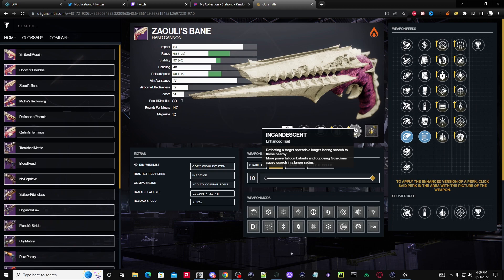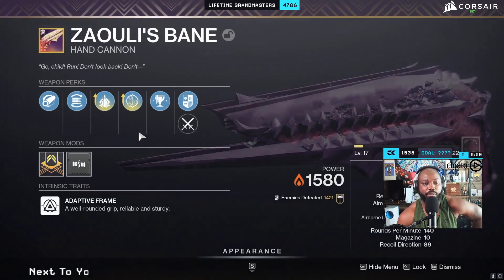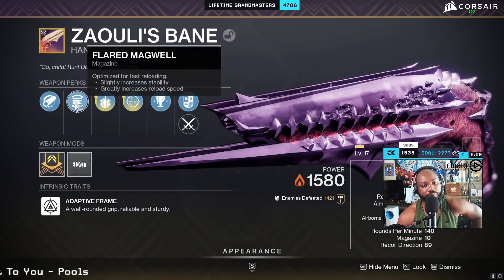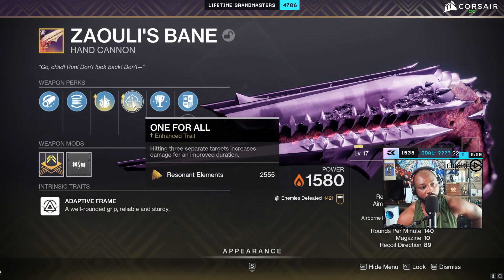Would I take this roll into end game — meaning a GM where I'm 25 levels under? My answer is no. Let me show you what I crafted because I feel like I'm going to use this a bit more, especially if hand cannons end up on the artifact. On my crafted hand cannon I put Hammer-Forged, Flare Magwell, Explosive Payload, and One for All.